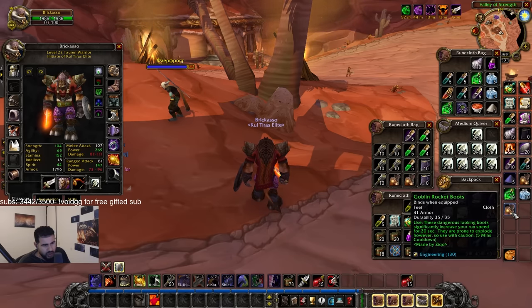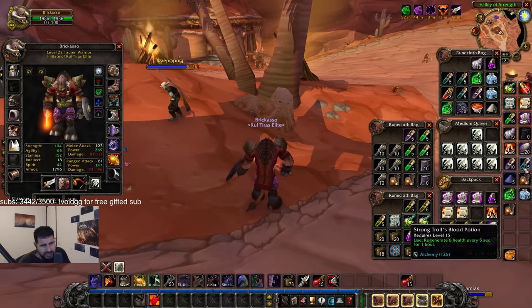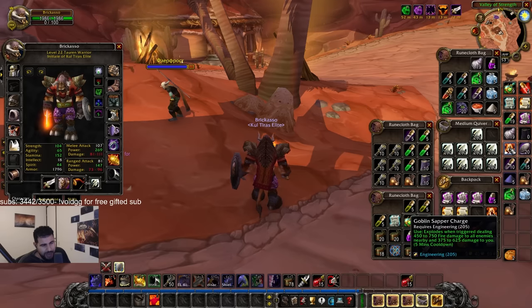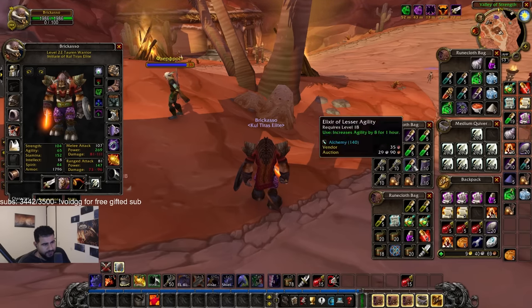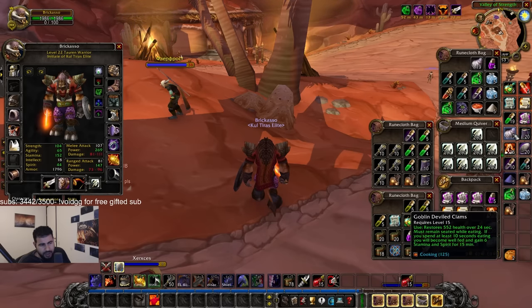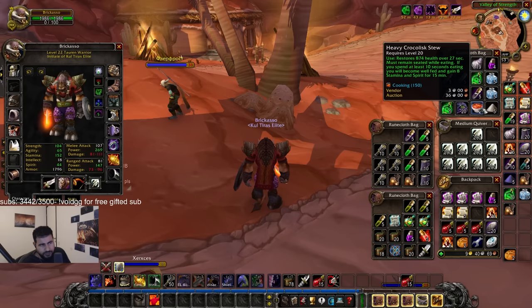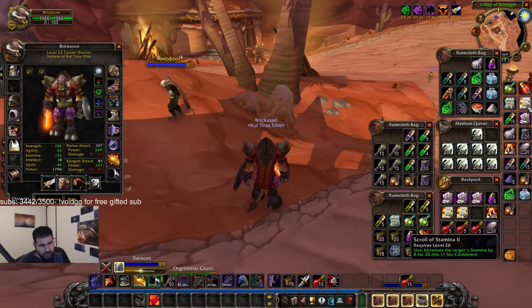We have Rocket Boots, Speed Pots, Free Action Pots, Magic Dust, Troll Blood Pots, Elixir of Defense, Goblin Sapper Charge — this hits for up to 750 damage instantly, basically one-tapping people. We got Sharpening Stones, Rums's Rum, Black Label buff food, Agility Scrolls, Agility Pots, Spirit Stamina pots.